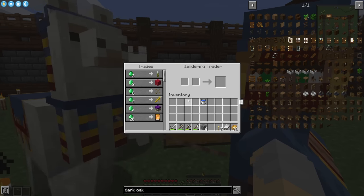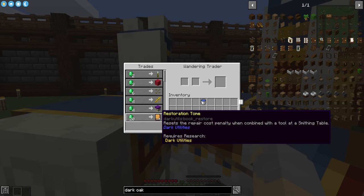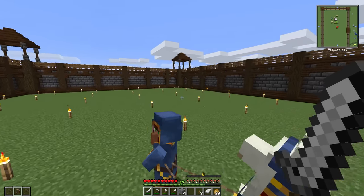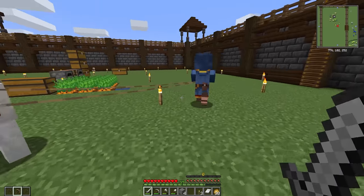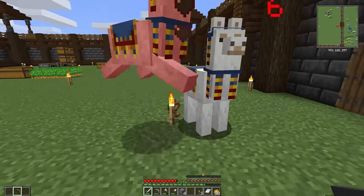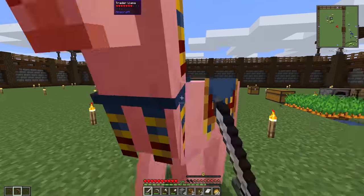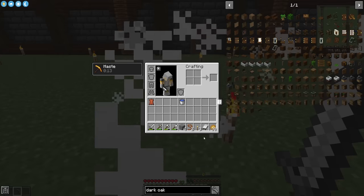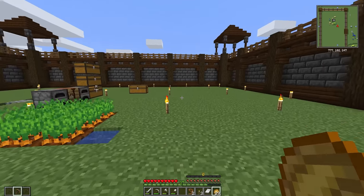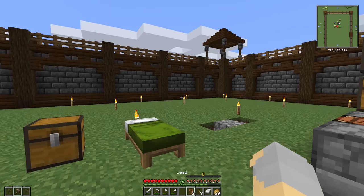Oh hello — do you have anything useful? Restoration Tome, resets the repair cost penalty? That seems amazing. I don't have any emeralds though. Come here — nope! Oh, the llamas attack you. I don't have any armor, so I'm sorry llamas, but you've got to go since I can't have you attacking me inside my base. We got a lead and some leather — better than nothing I guess. So yeah, that's the base and that's the plan. Eventually we'll make a villager trading hall, storage room, all that kind of good stuff.